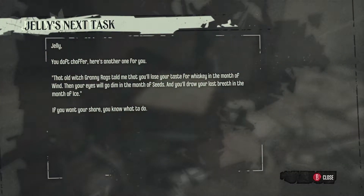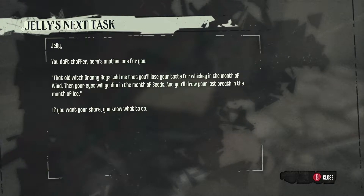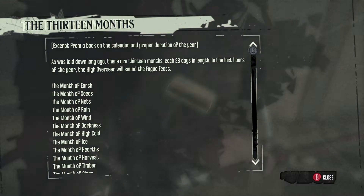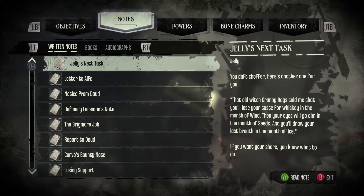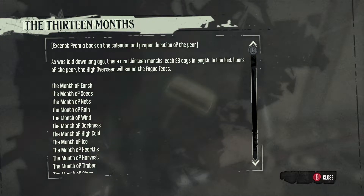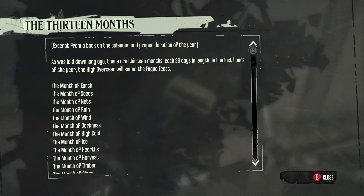There's a note from Granny Rags: 'That old witch Granny Rags told me that you'll lose your taste for whiskey in the Month of Wind, then your eyes will go down in the Month of Seeds, and you'll draw your last breath in the Month of Ice. If you want your share, you know what to do.' The 13 months — I totally forgot it; I didn't know it was going to be important. So it's going to be Wind, Seeds, Ice. Wind is five, Seeds is two, Ice is...